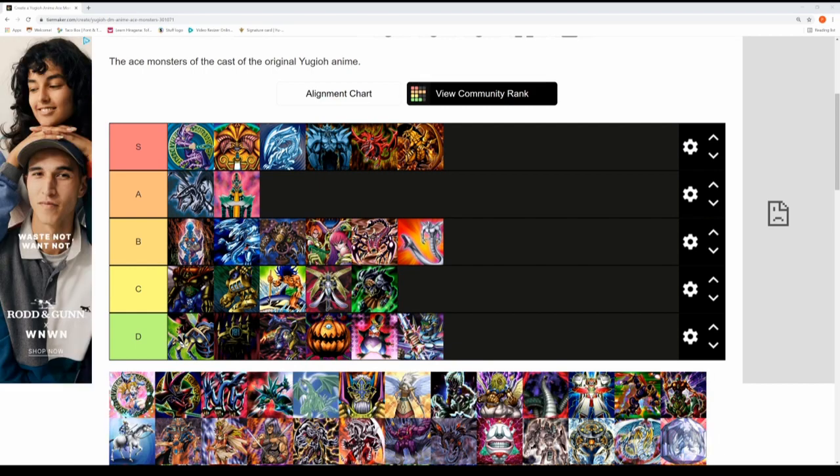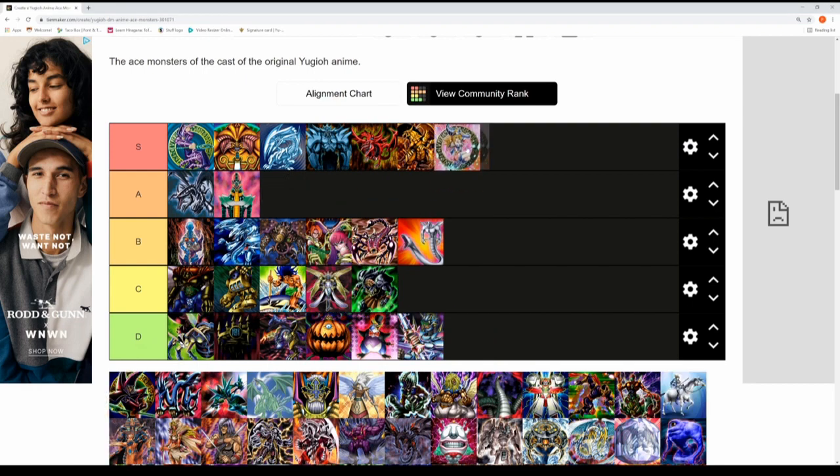Next up is Dark Magician Girl, another ace monster from Yugi. Dark Magician Girl is most people's favourite waifu card and she features for the first time against Arcana in Battle City. For me this is a definite S tier card.